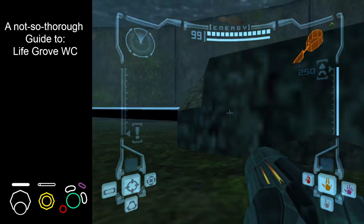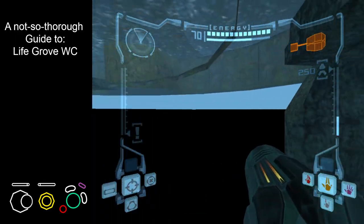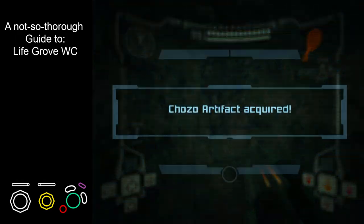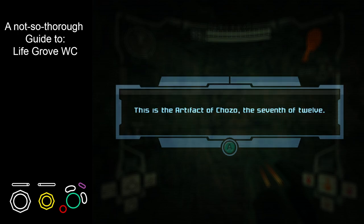You can see we're a little bit too high, so we're just going to morph for a second and un-morph. Dip in and grab the artifact, or whatever item is here in the randomizer.